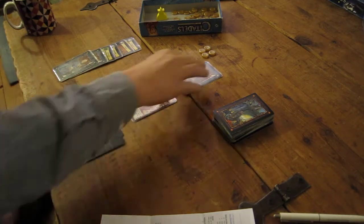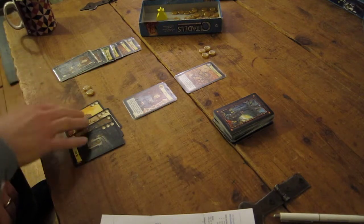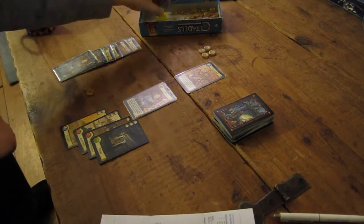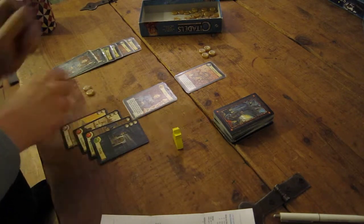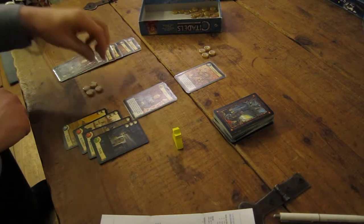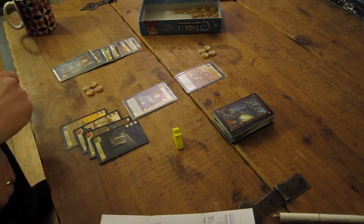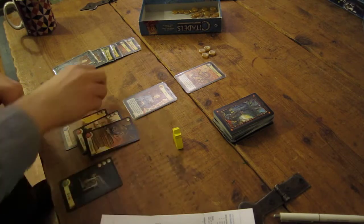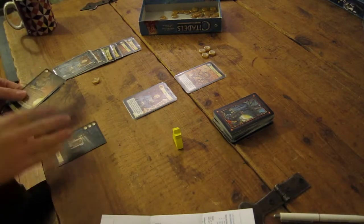I've chosen mine. I'll reveal the assassin. The AI is the architect. So the king goes first. These are the cards I have to build. I will still take the king token to remind me. I will take my action - I will take two gold and I'm going to build. I've got no yellow district so I don't get any bonus at the moment. I will build the docks for three.